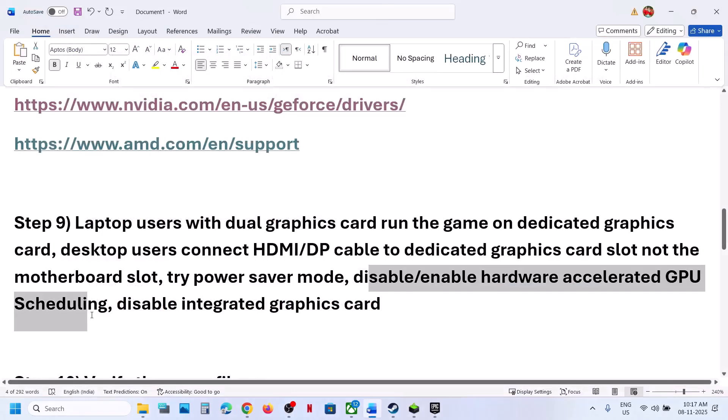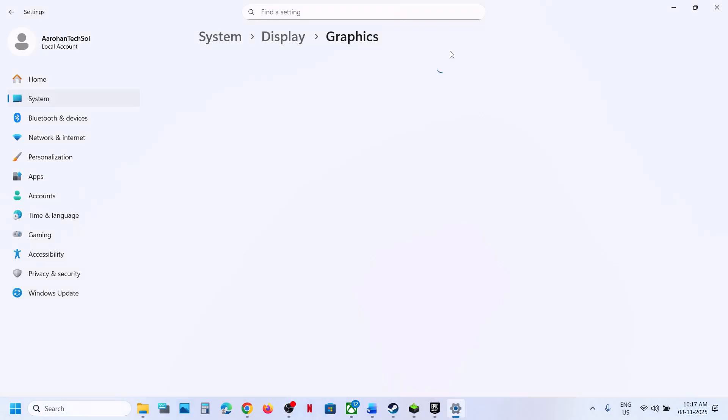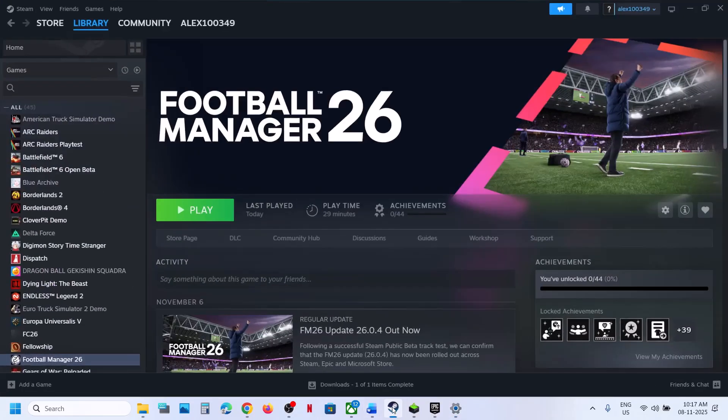If still not working, try disabling or enabling hardware accelerated GPU scheduling. Type in graphic settings in the Windows search box, click on graphic settings, and go to advanced graphics settings. If hardware accelerated GPU scheduling is off, turn it on, relaunch the game, and check. If it is already on, turn it off, relaunch the game, and check.